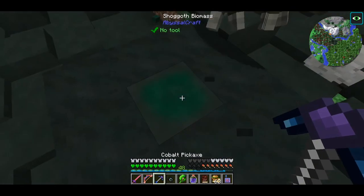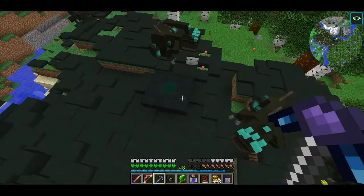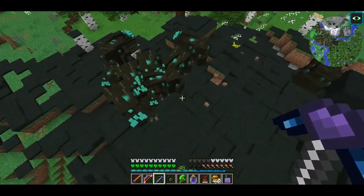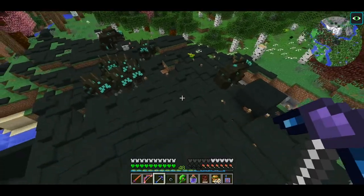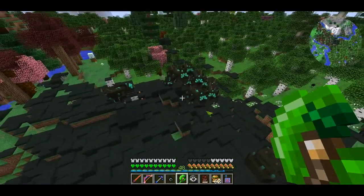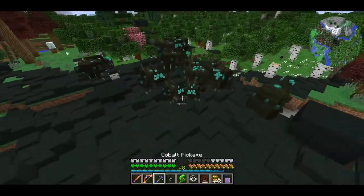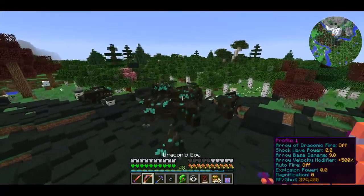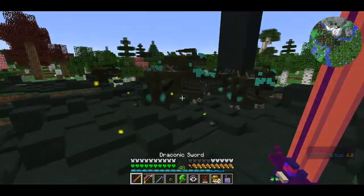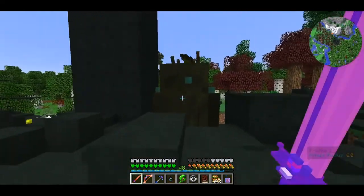When you mine the blocks there is shoggoth biomass on the bottom — that is actually the thing which spawns more shoggoths. There is also some in the cave that we found in the river, so as long as they are there, shoggoths will spawn. I'll take one of the shoggoths with me just in case we need more, and kill the rest. You cannot kill them with a bow — that's nice. I'll clean up this mess and bring you back.